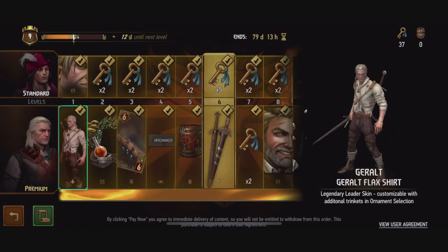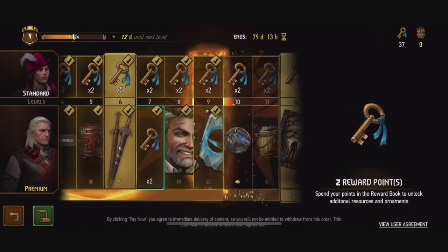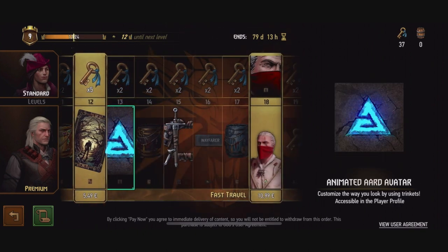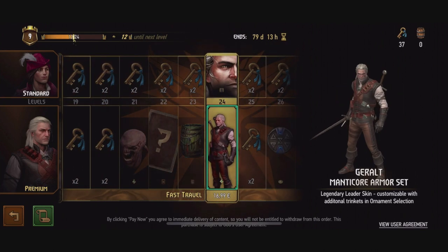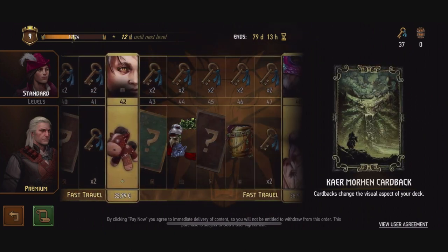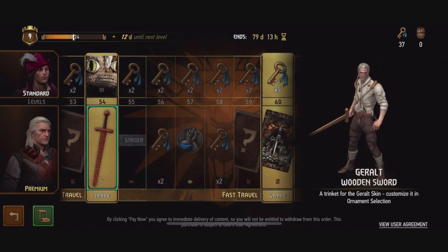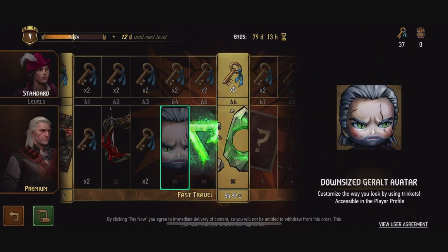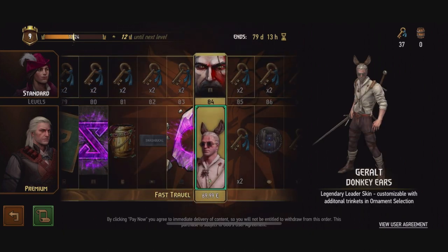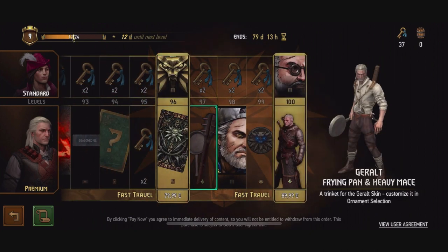There are a total of 100 levels, with the first level being free, meaning you technically only need to level up 99 times instead of 100 to reach the end of the journey. Each level gives you one reward for free with an extra reward if you bought the premium pass. The free part of each level gives you mostly reward points with the occasional avatar, while the premium section has a lot more variety in its rewards — reward points, kegs, titles, avatars, borders, cardbacks, leader skins and accessories, and even some coin skins.